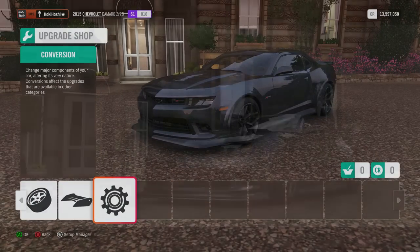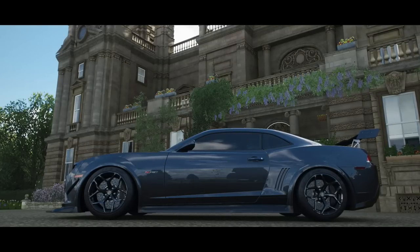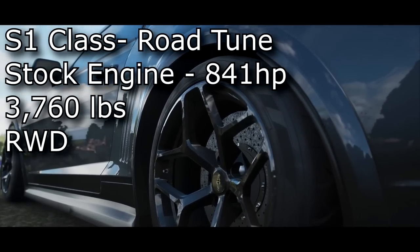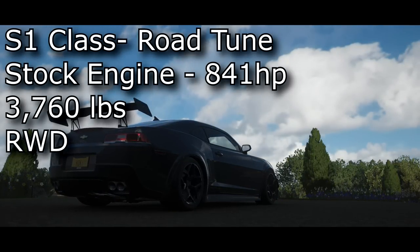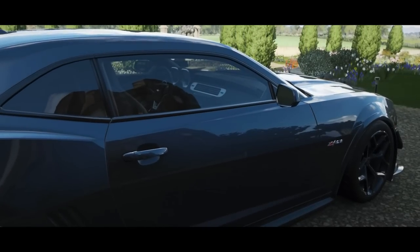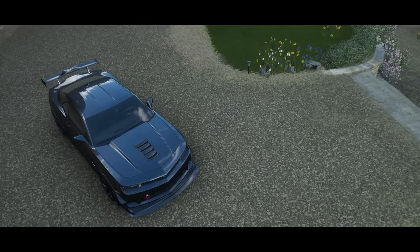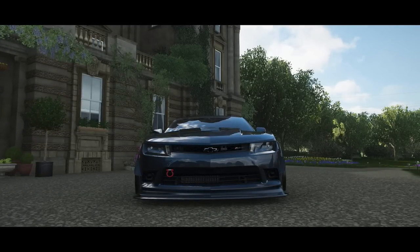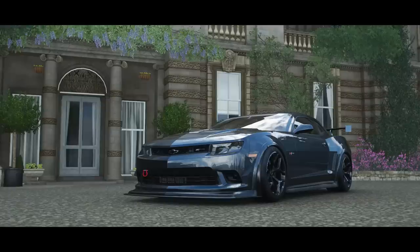We are back with an S1 class road-tuned Camaro coming in at a modest yet respectable 841 horsepower. It's a heavy car weighing well over 3,500 pounds, but that power should be enough to make up for it — we'll see in the lap times though. I'm using the default Forza aero, which actually looks pretty decent on this car, no complaints there. The tune responded pretty well to my basic tuning method, which really helped to rein in that stock oversteer. I did increase the suspension stiffness a little and adjusted the damping to compensate for the heavier weight.